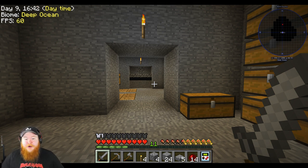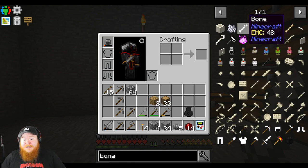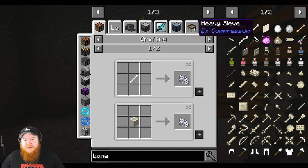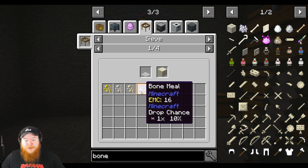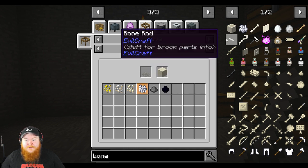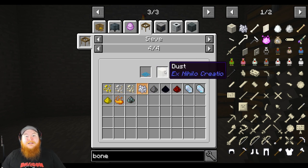Today we're going to try our best to get some bone meal. I found out after last episode that there's actually a way to get bone meal other than killing skeletons. If you sieve it, you can get bone meal — a 10%, 15%, 20%, or 24% chance when you sieve dust.